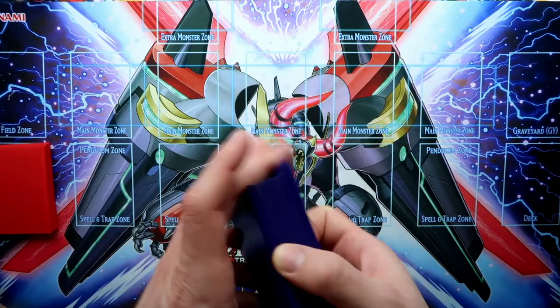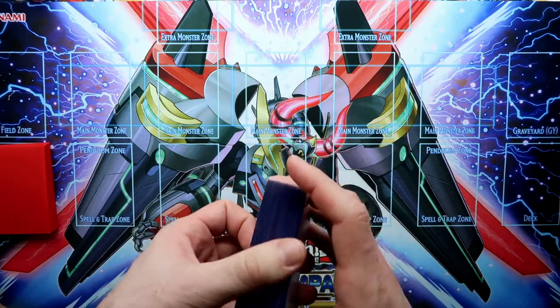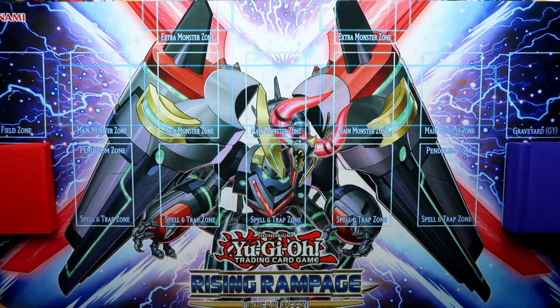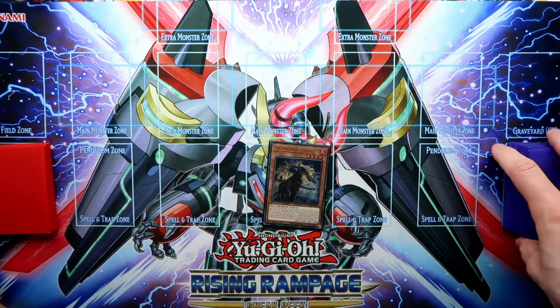Now, as regards the combinations, I will show you 4 different ones and even what happens if your opponent uses a Nibiru. So let's start, and for the first combination, just for a warm up, I will only use the Tri-Brigade Fractal.